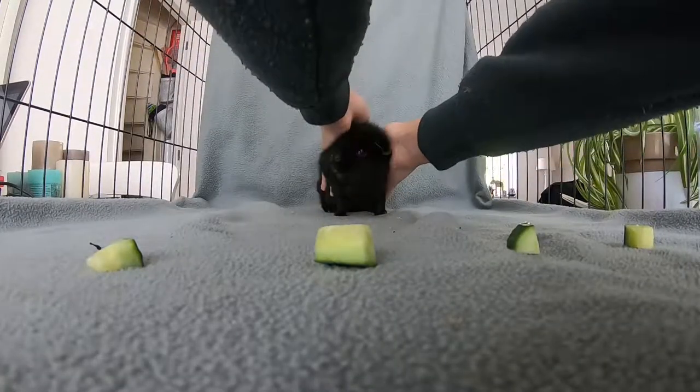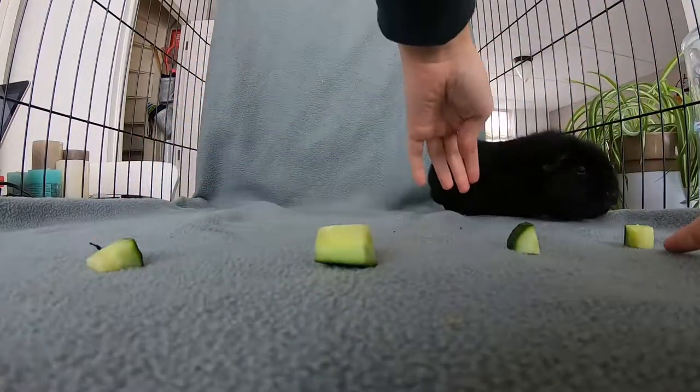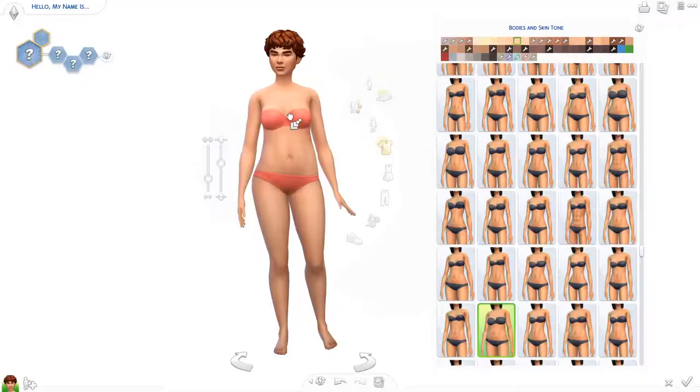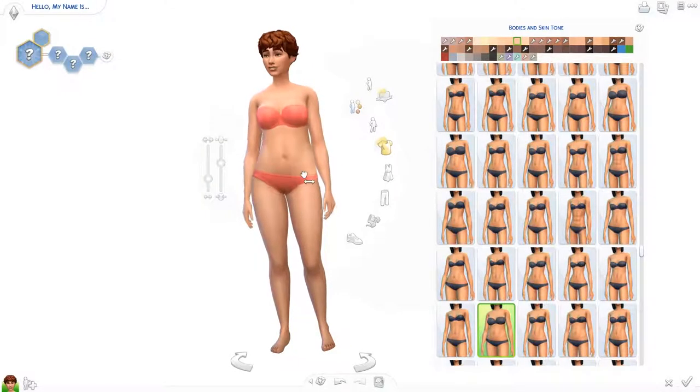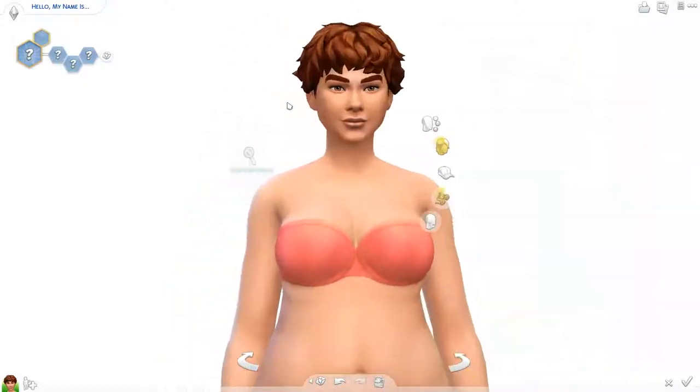First I had her choose a frame with 1 being the smallest and 4 being the biggest frame, and she chose 4. So here I'm making the Sim. This is the base Sim and I made her very curvy because that's what Luna wanted.